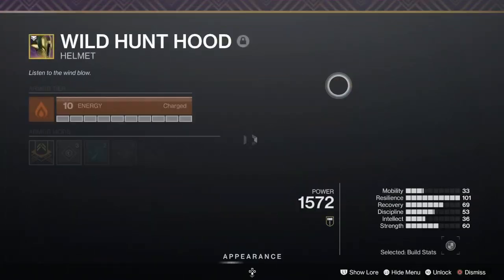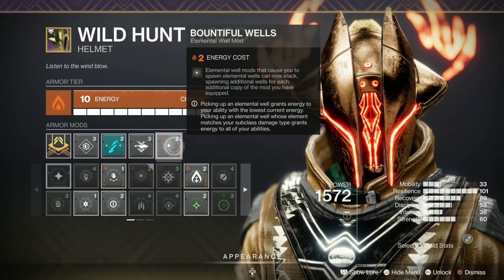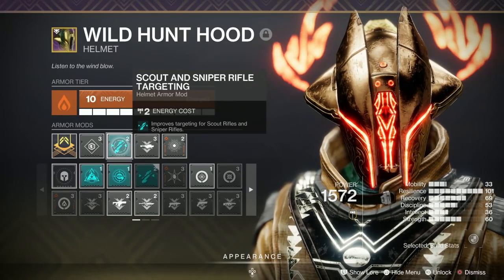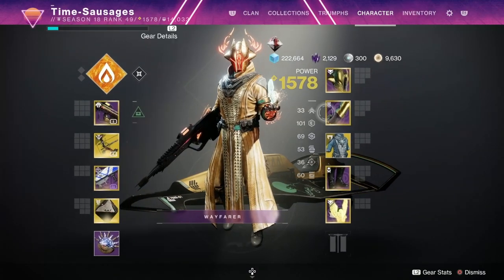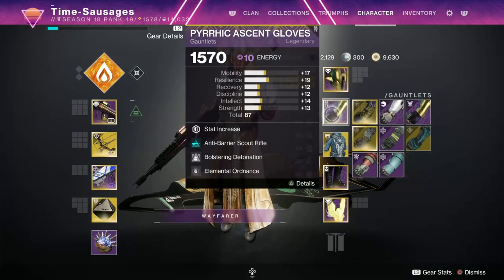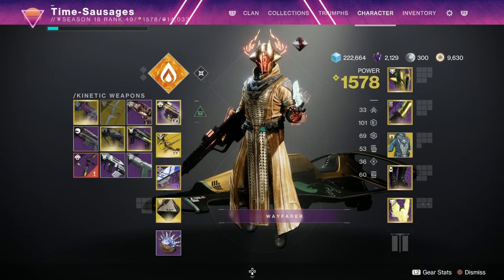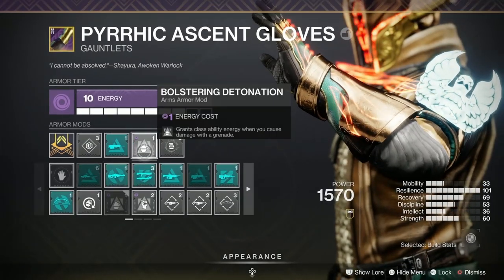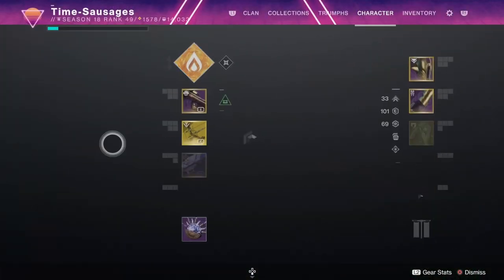Now let's go through the mods. I'm generating Solar Wells, and I've got Bountiful Wells on so I get two wells instead of one. I've gone for Rocket Launcher Ammo Finder and Scout and Sniper Rifle Targeting because I'm using a Scout. I've got Resilience Mods — mainly building up to 101 Resilience for 40% damage reduction. On my arms I've gone for Anti-Barrier Scout Rifle, running my Tiers of Contrition against the Barrier Servitors. I've also gone for Bolstering Detonation and Elemental Ordnance, which is how I'm generating my Elemental Wells.